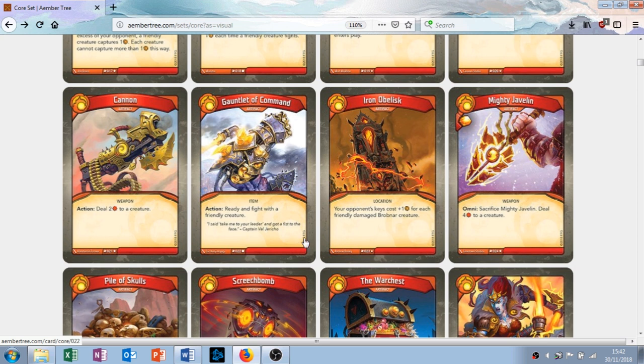Iron Obelisk — oh my God, I love this card. It's an artifact: your opponent's keys cost plus one for each friendly damaged Brobnar creature. It's a rare, which kind of sucks, but it's great. If you've got two or three creatures out and they're damaged — which they probably will be because you're going to be fighting a lot — their keys could cost 8, 9, even 10 amber to craft. This really sets them back. In a mirror matchup, if everything else is equal but you've got this out, they're going to be behind. In an Auto Cannon deck this is going to be a lovely combination. This is a good card.